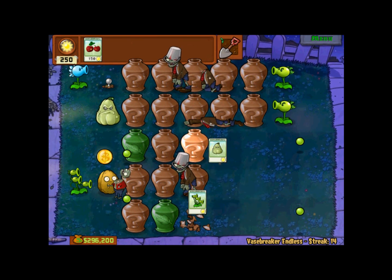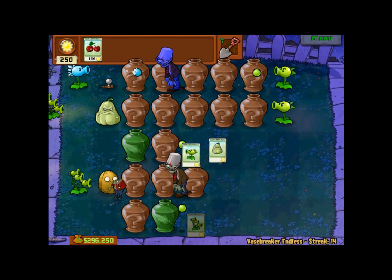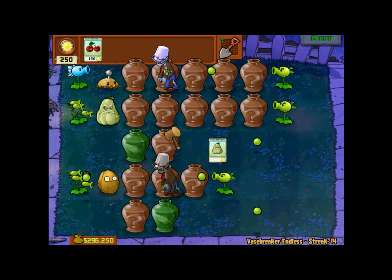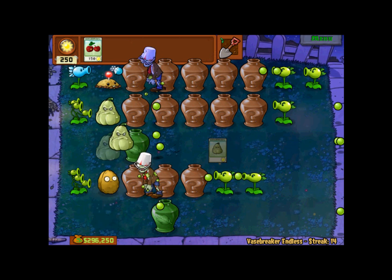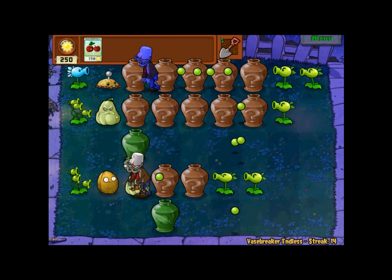Another neat trick: you put the pea shooter — particularly the ones that shoot backwards — closer to the zombie, and it will kill them quicker, so you don't have to worry about them getting as close to the house or eating the plant that's closest.